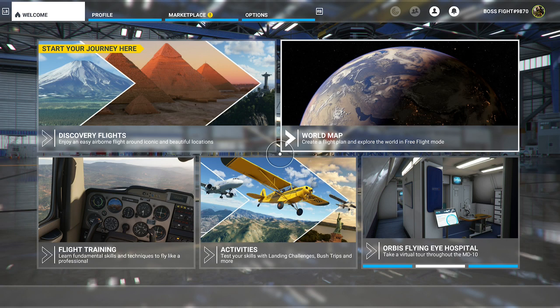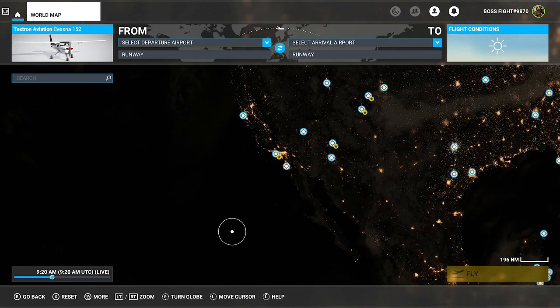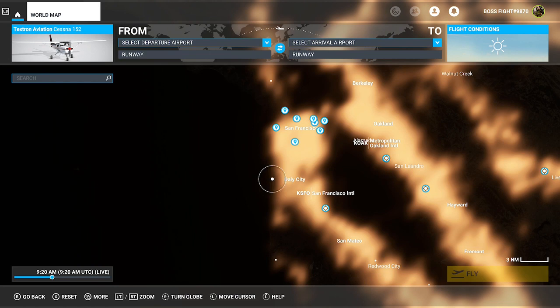First of all, you need to go to the world map, which is from the option screen — top right, click on World Map. Then you will need to pan over to North America, the United States of America to be exact, and then pan over to the left-hand side of the continent where you will find San Francisco. Towards the middle of the continent, zoom in on San Francisco.